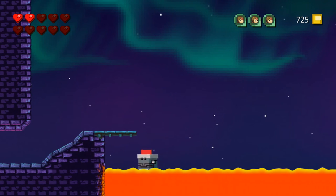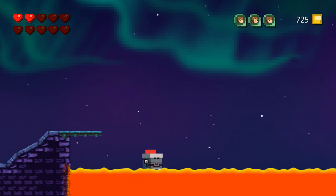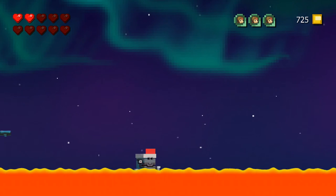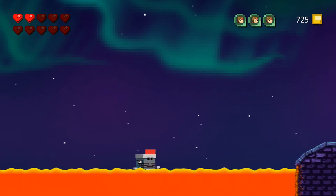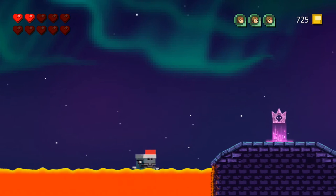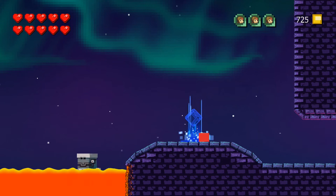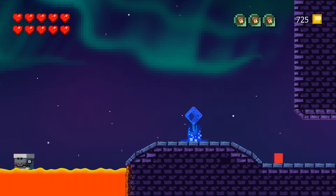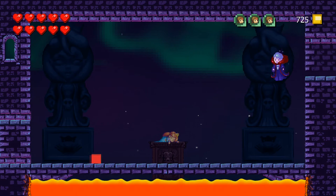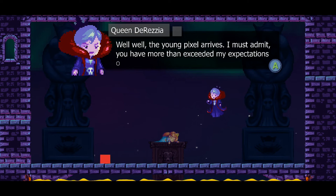We're going to ride this guy over, probably to the queen. We'll get close here and we get a checkpoint. This is probably going to be the checkpoint to the queen. We have full health right now and we have that potion we can use if we need it. We'll see what her pattern is.